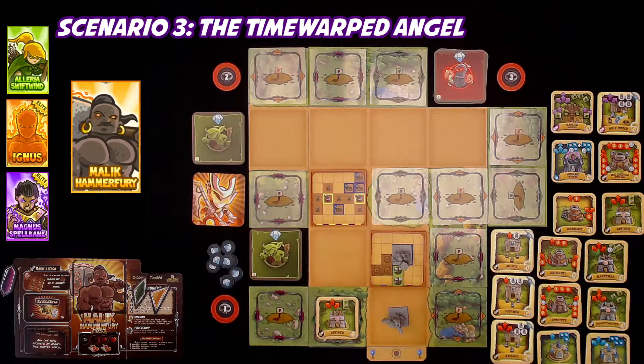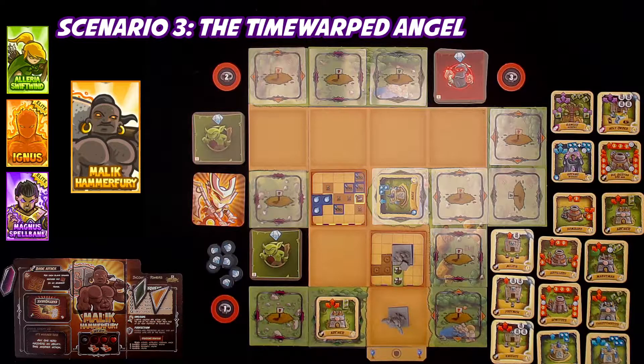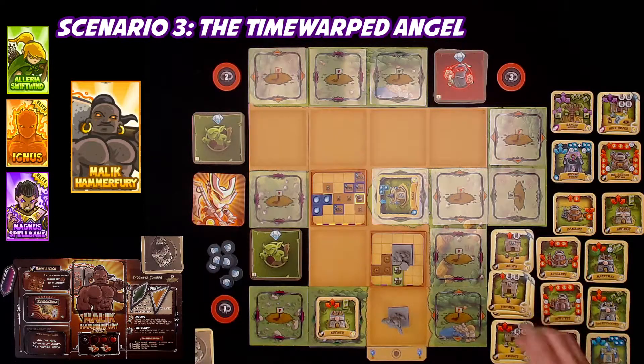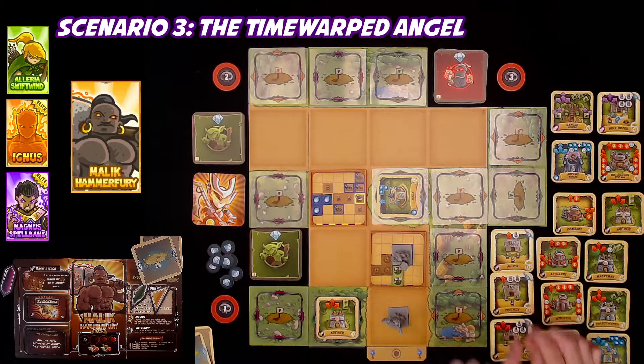I think this is ripe for a mage lightning bolt. Boom. It's going to be this shape right here. I'll be upgrading two towers: the footman tower and the artillery tower. Artillery will become a howitzer next round. Footman become knights in my next incoming round. I've played my hero cards, my tower cards.